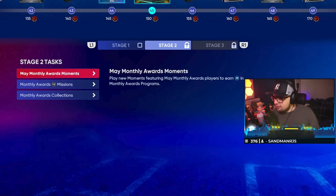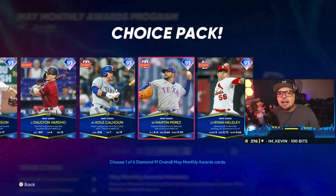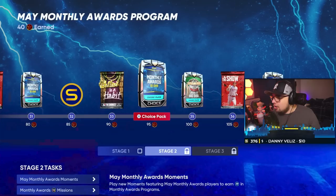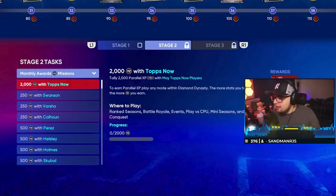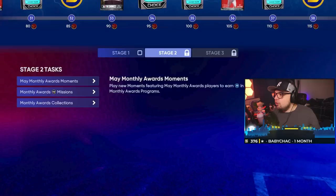Everyone should end up at 98 stars this time, especially since that mission is not included. You do all your moments, get to 98 stars, and you'll have three of the monthly award cards. Now you have some options — you could choose the cards you want. You could choose the pitchers, since pitcher PXP is pretty easy if you're grinding them alone. Go into a Legend game of mini-seasons or play Legend vs. CPU against a really bad offensive team and get it done pretty easily. The pitchers need 500 PXP while the hitters need 250. I think 250 PXP with hitters in a very hitter-friendly park will be very easy. Mix up the monthly award cards, the three of them and the Tops Now cards, work on getting those three PXPs — nine stars plus the ten Tops Now stars — and complete that PXP in a few games in mini-seasons. You should end up right at 117 stars, which will give you one of the 93 overalls.